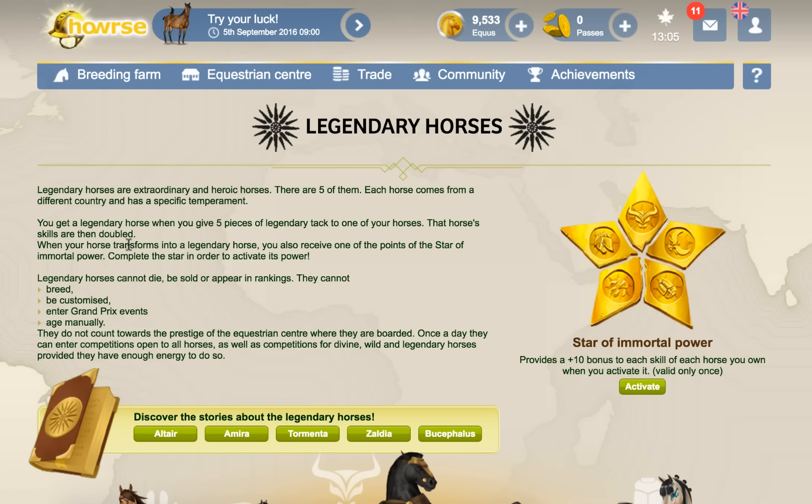Once you complete the star, you can then activate it. So this is the star over here. Because I collected all five of those legendary divine horses, I got a point of each of the stars — the star was broken, and you're bringing it back together again by collecting all five horses. Once you have all five, it's a Star of Immortal Power and provides a plus 10 bonus to each skill of each horse you own when you activate it, and it's valid only once.